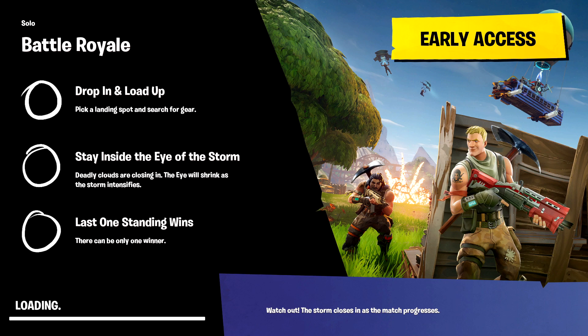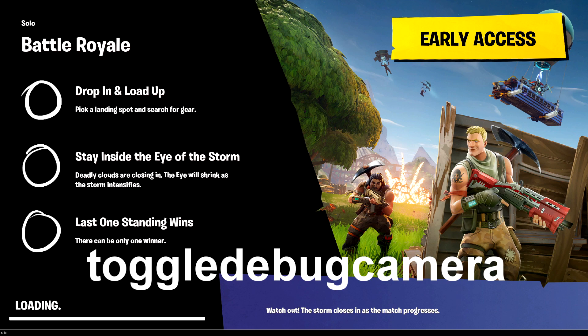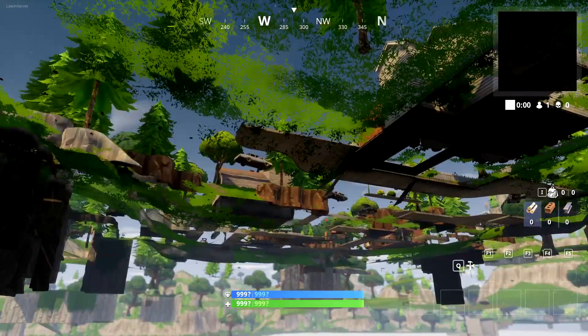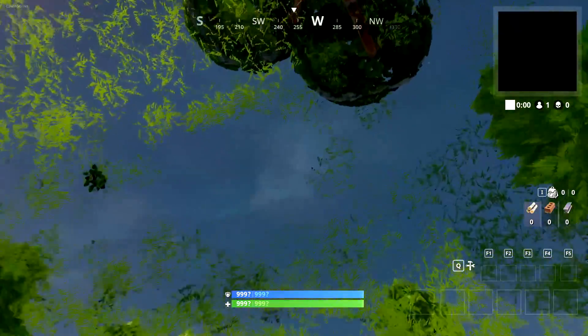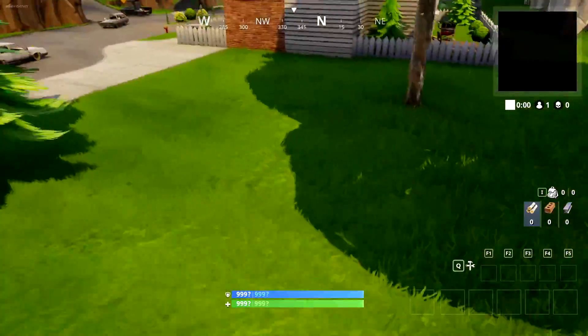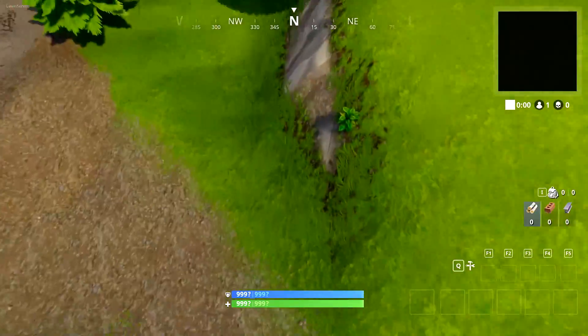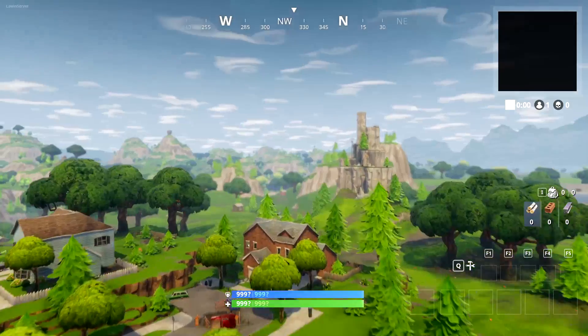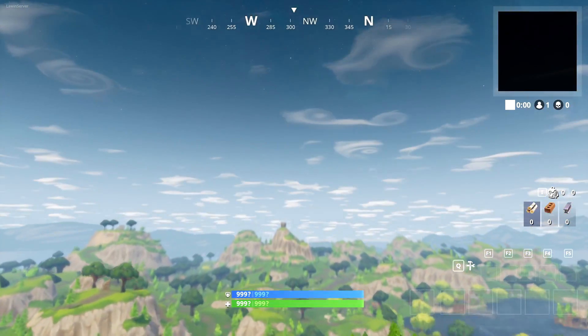When the loading bar hits 100%, it'll appear to hang there — that's normal. Open the console again and type toggledebugcamera. This enables a free-fly camera similar to replay mode. It can be a little laggy depending on your PC. The scroll wheel controls your speed — scroll down to go slower, scroll up to go faster. And here is the Season 1 map.